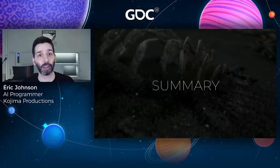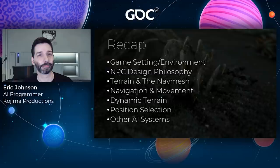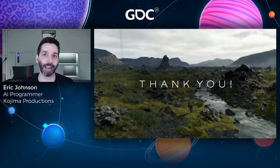To wrap everything up, in this postmortem we took a look at the environment of Death Stranding and why it was such a challenge for AI, discussed game design's goals for NPCs and how that drove our need for robust navigation, how we created a nav mesh to satisfy those goals and the problems this created, techniques we used to support dynamic obstacles that NPCs could use to follow the player, one trick that served us well for believable repositioning over natural terrain, and a brief overview of a few other features we developed, including some that didn't work out. I hope you've enjoyed taking this look at some of the challenges our team faced during the development of the AI for Death Stranding. Thanks for attending.